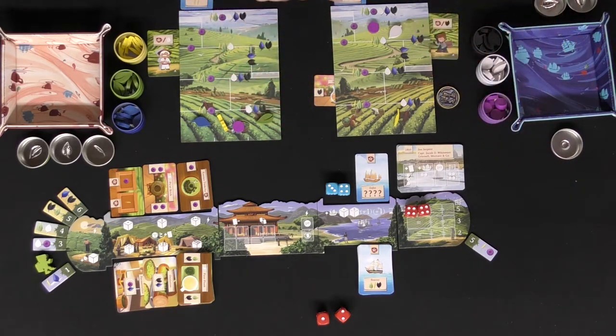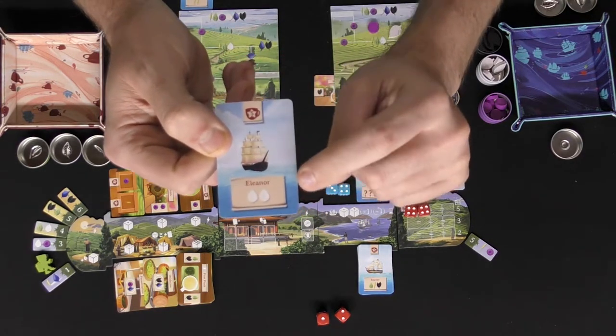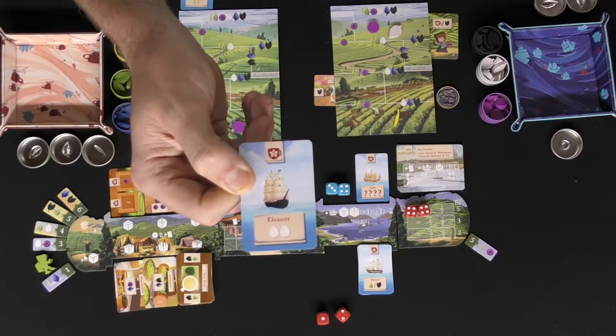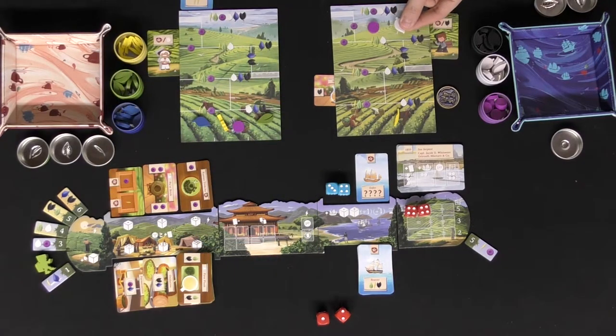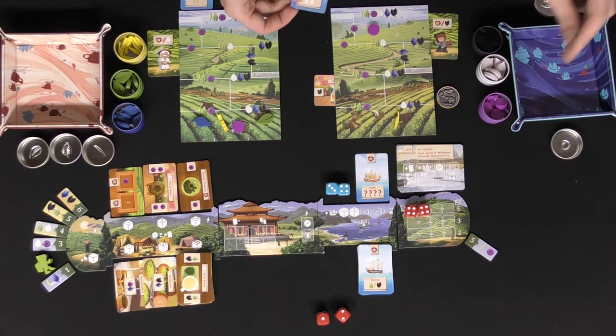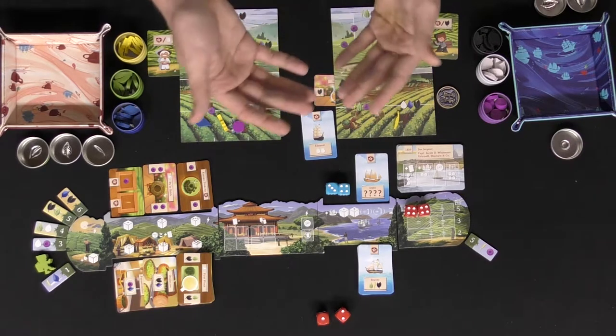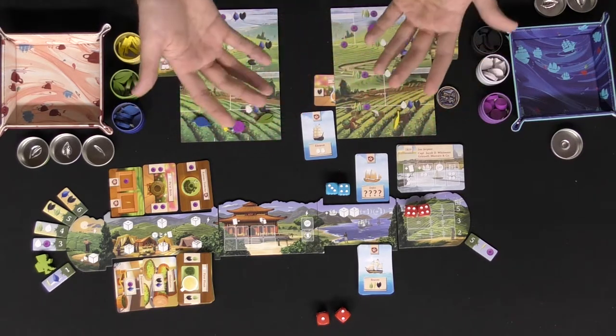The objective is to get your tea pieces onto boats — boats have specific requirements, like one requiring two white teas, so only white can go on it. When a boat gets filled up, you take off the pieces, put them back, and score the boat. The game ends after you trigger three, four, or five boats depending on your chosen target, ending that specific year.